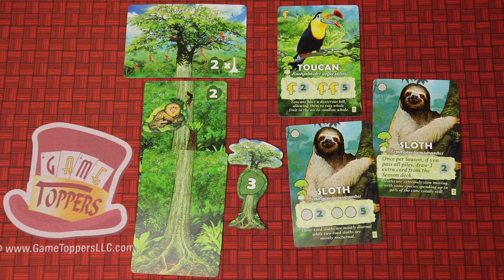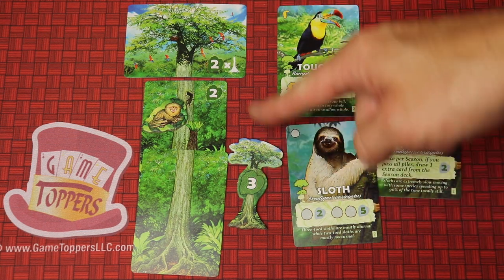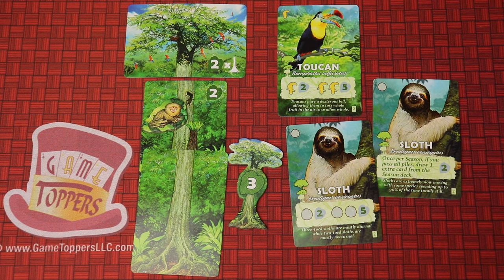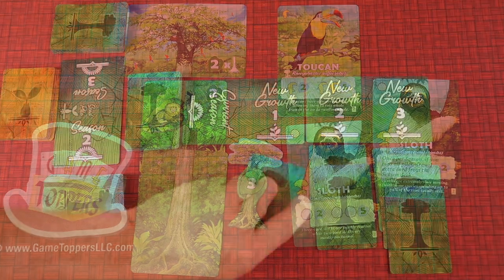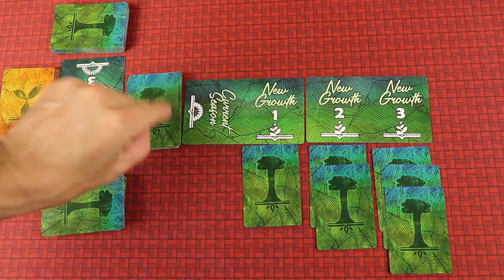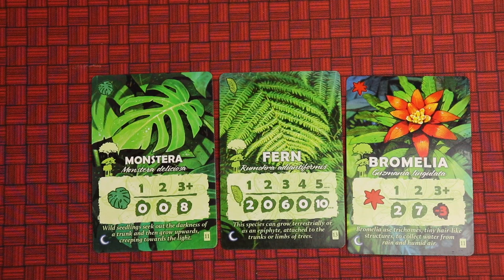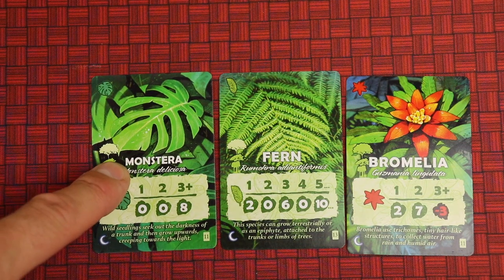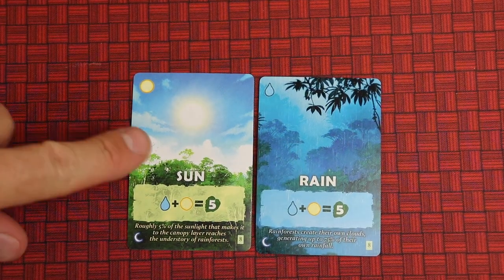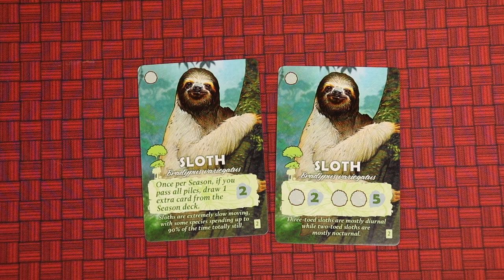Canopy is a beautiful tableau building game with Vincent Dutre art where you're building trees and trying to get points for having the tallest tree and for completing them. You also get certain amounts of animals, but they give you special abilities as well. The game has an interesting drafting mechanism where you're looking at a pile and either keeping it or going to the next one, but if you pass you're adding cards for the other players. You're set collecting different plants and matching sun and rain to get points, and of course pairing animals for points, but they also have cool abilities.